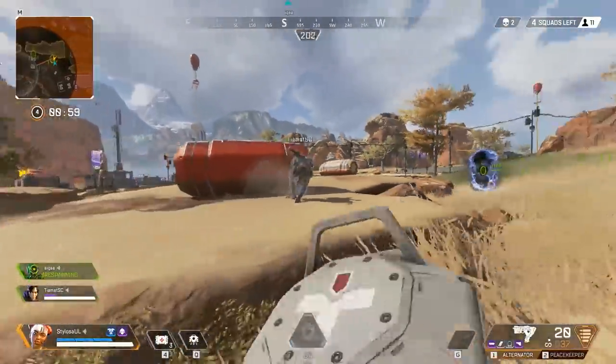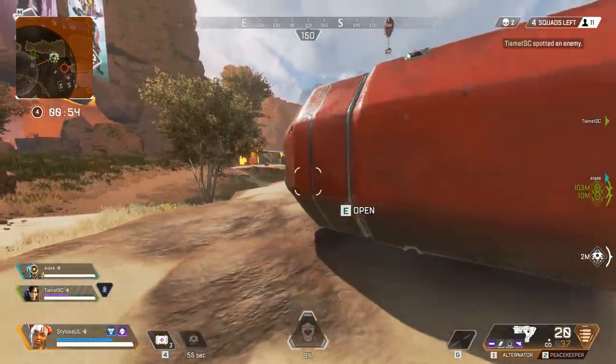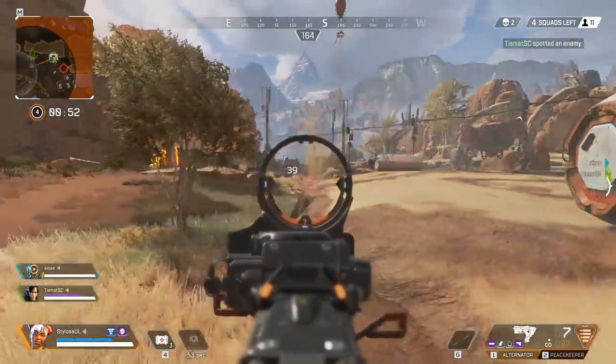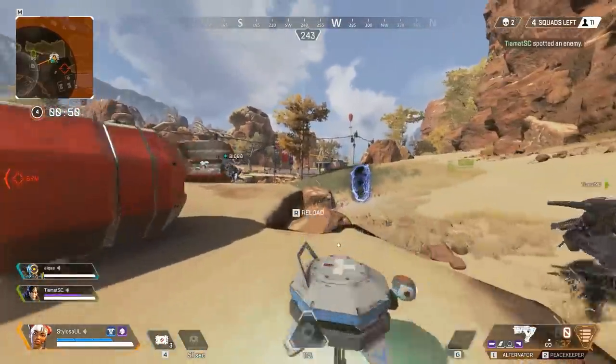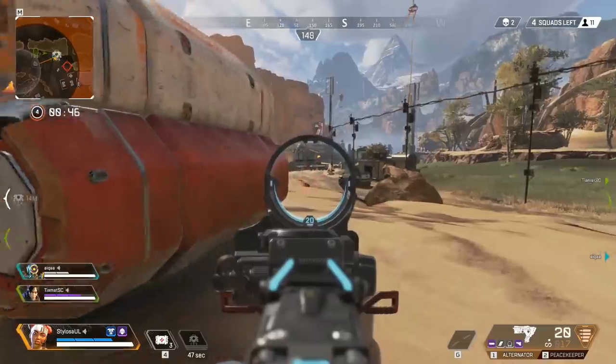My team are pinned down. That teammate is taking fire, so I'm going to get in there and support them. I've decided to drop the heal drone down just to give them a bit of support from that position because it is kind of exposed.